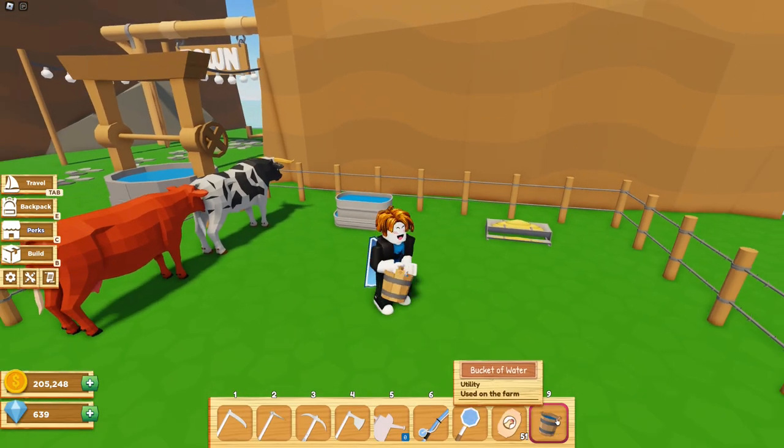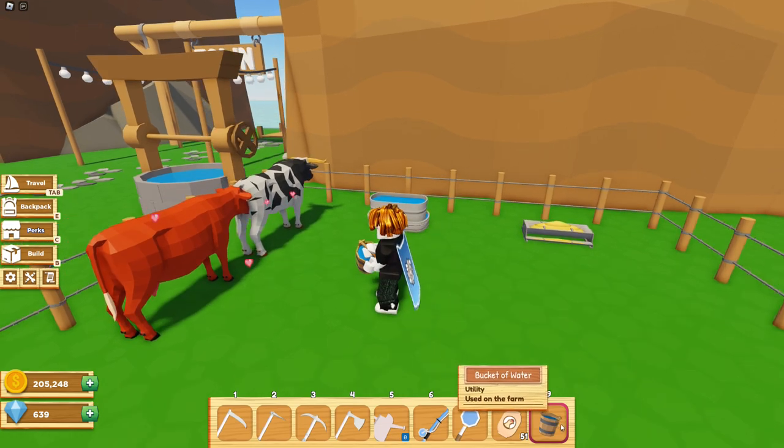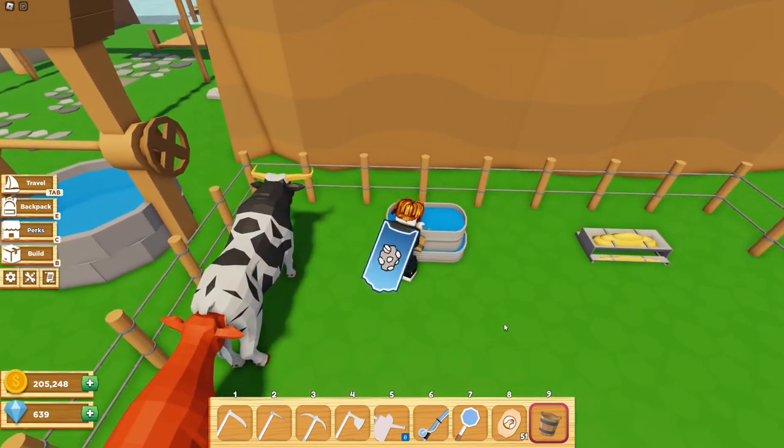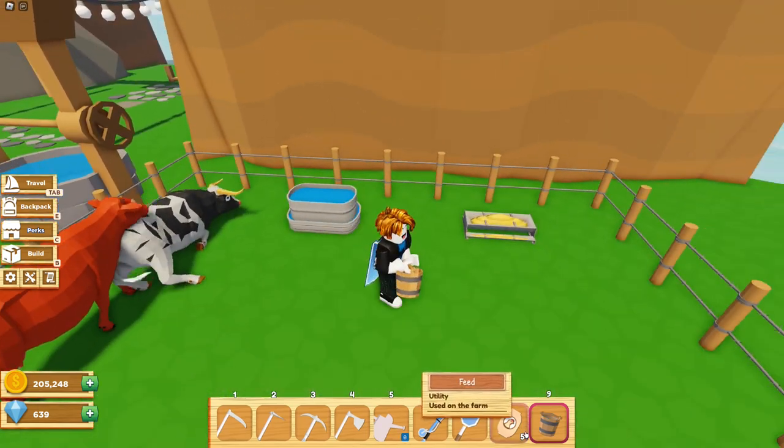To fill up the water trough you'll need a bucket which can be purchased from Blacksmith Brooks. All you have to do is hold the bucket, head over to your well, fill it up, and then proceed to fill up your trough with the water from the bucket.